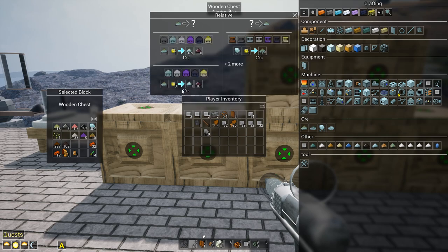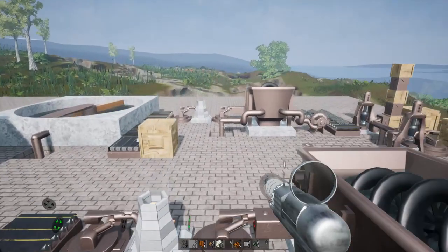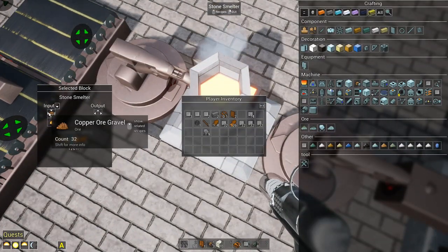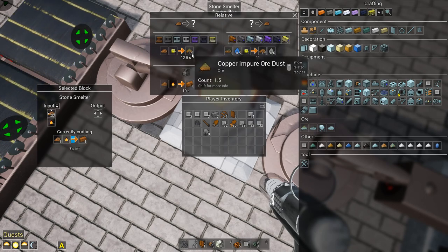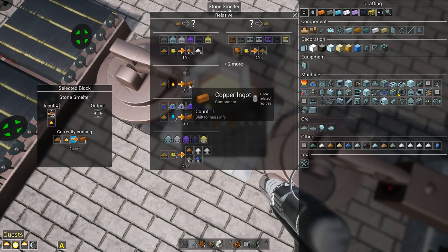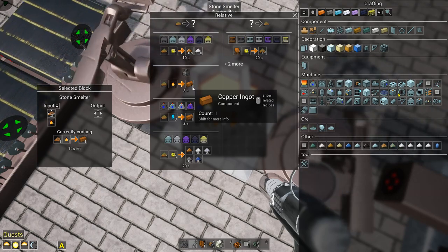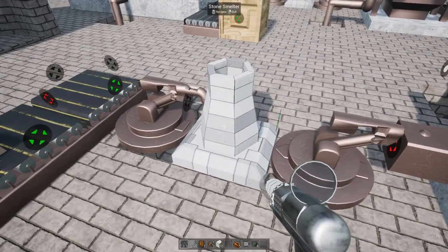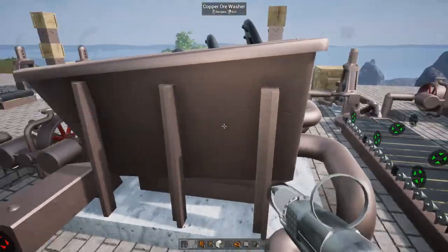The macerator gets us to impure dust which can of course be smelted. Let's go over to the copper - this was just smelting right down into ingots, but we can actually take this, run it through the macerator, get copper impure dust, and that can be run through the furnace at a faster time and still get the ingot. So I might put a macerator here with a furnace just to get a little bit more throughput.